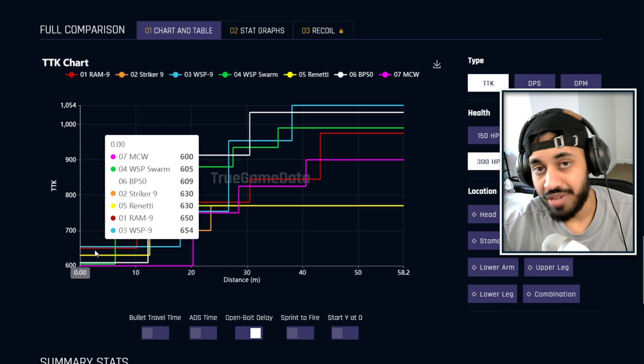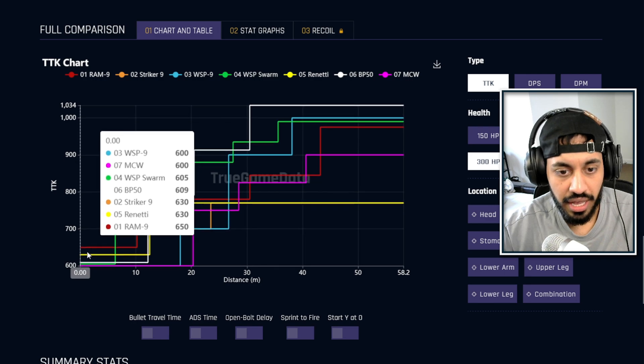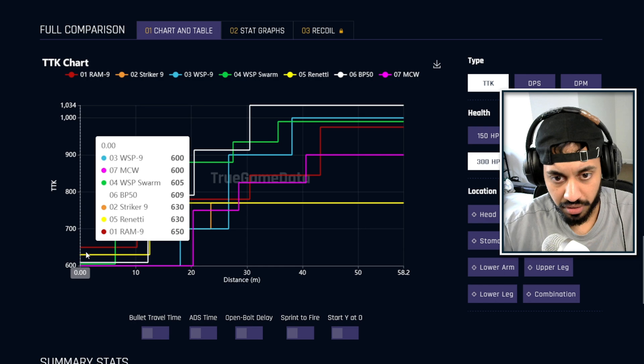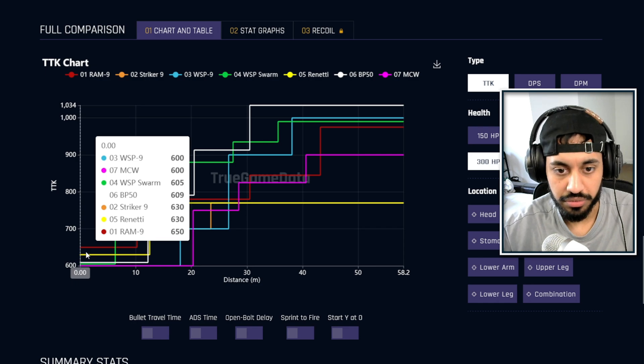The good thing about the WSP is that it does have a slightly slower time to kill, but that is only because it's factoring in the open bolt delay. If you remove that — so if you're firing already before your opponent starts firing — then you do have the same TTK as that MCW. So it is a solid choice as well.